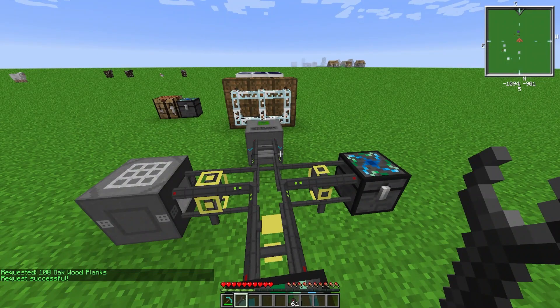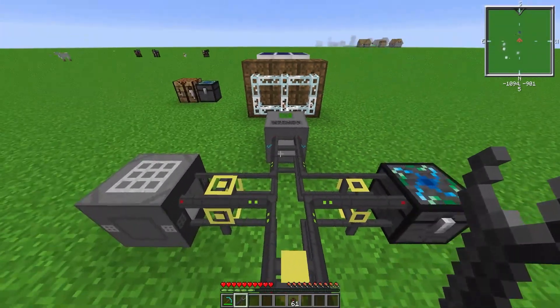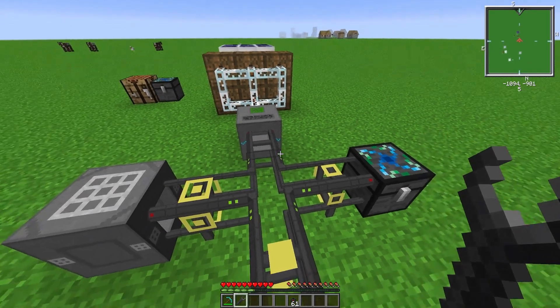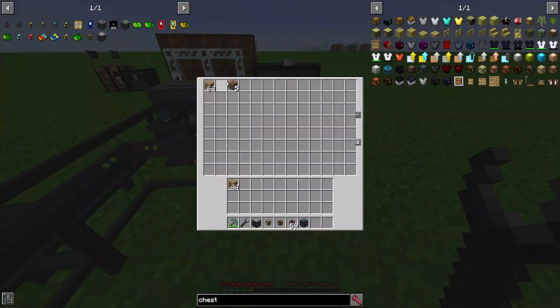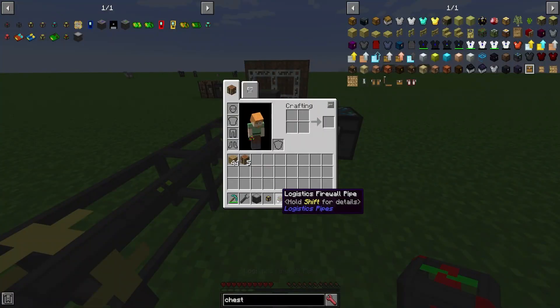So that is the requester pipe and the crafting pipe. Now I will put them all together to make a little system so you can see it all work together. I will quickly go over the logistics firewall pipe.